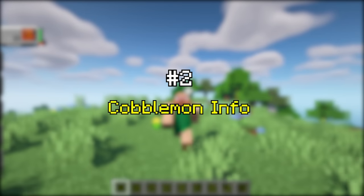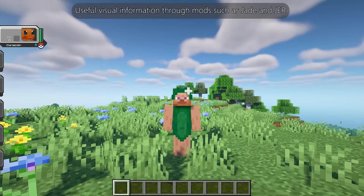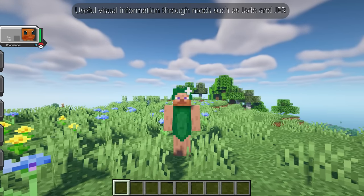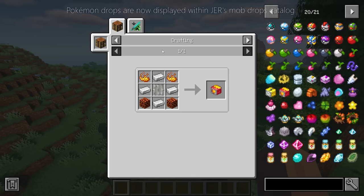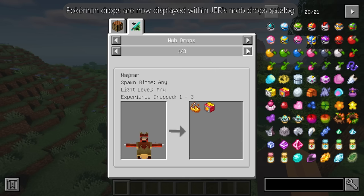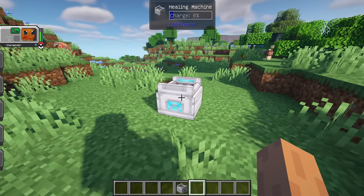Cub Lemon Info is an add-on mod for Cub Lemon that adds useful visual information through mods such as Jade and JER. Configurable Pokémon tooltips are added thanks to Jade. Pokémon drops are now displayed within JER's mob drops catalog. Finally, you can view the charge progress of healers.